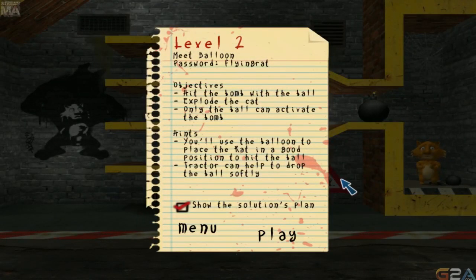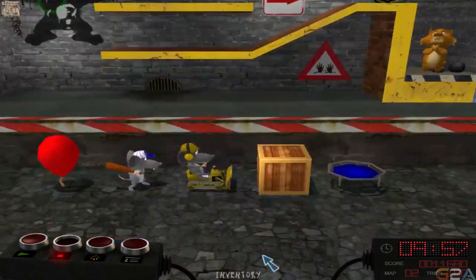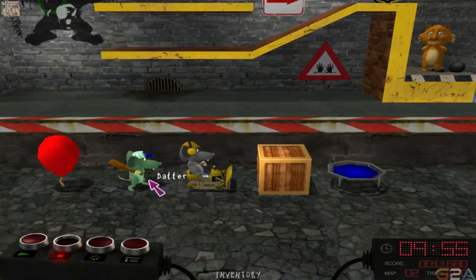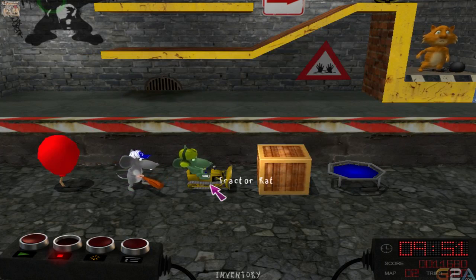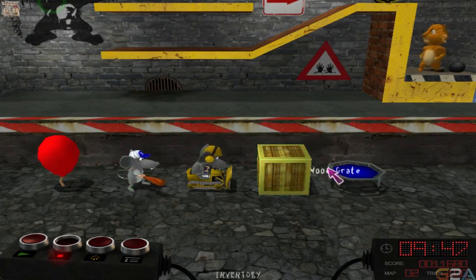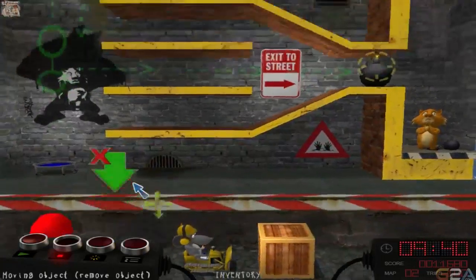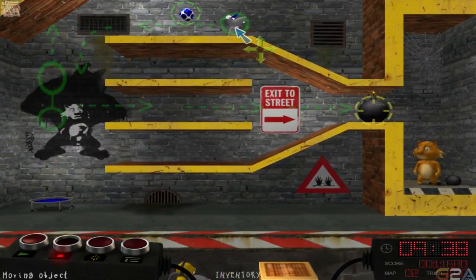Hit the bomb with the ball. Explode the cat. Only the ball can activate the bomb. Alright, we gotta hit the ball with the cat. What do we got? We have a man with a baseball bat — bat rat. Tractor rat. Wood grate. Trampoline. And a balloon. So I'm going to assume I'm gonna wanna use you to knock this around.